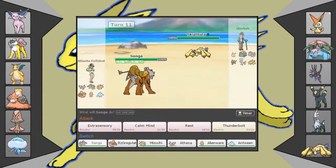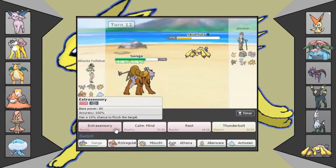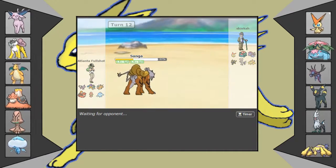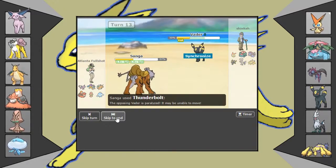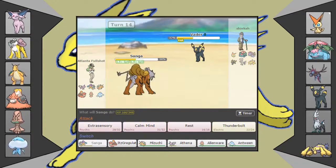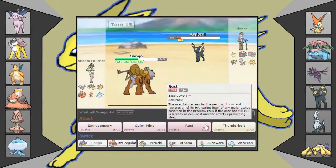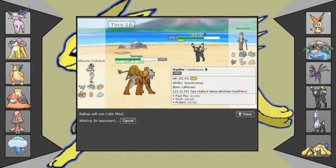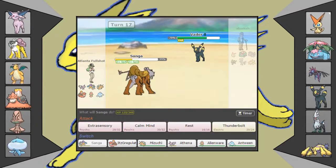He goes into Galvantula, which I don't know how it can hurt me. Bug Buzz doesn't do enough. He goes into Umbreon, right? We've just taken like 30 from paralysis. Now I get the Synchronized burn — I can't believe it — oh my god. He does not Protect. I'll just Calm Mind up. At plus two I am doing 40%.